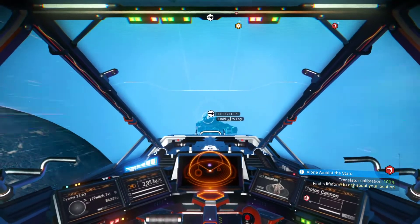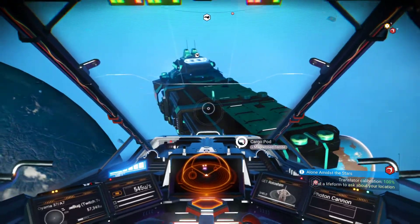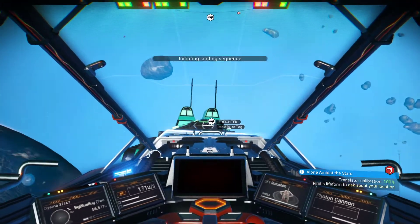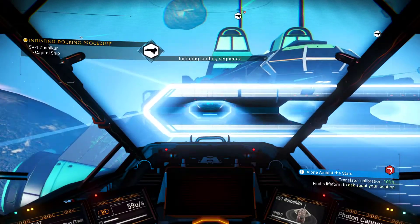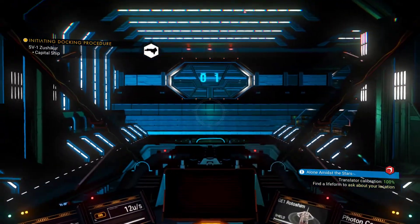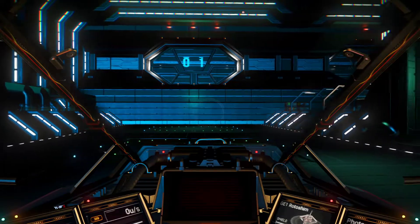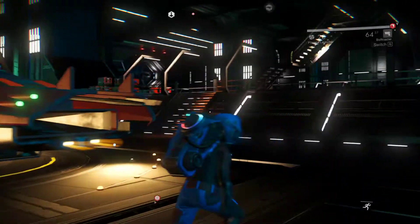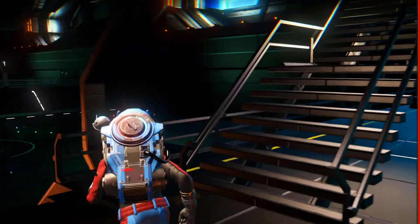Welcome back to another episode of No Man's Sky. We're going to be landing on this freighter real quick because I thought it looked cool, and then we'll be going for that mission ending thing. I think we should also probably go to the space station soon because we have so many technology points — maybe going there and learning some new crafts might be a good idea. We have like 50 now, right?